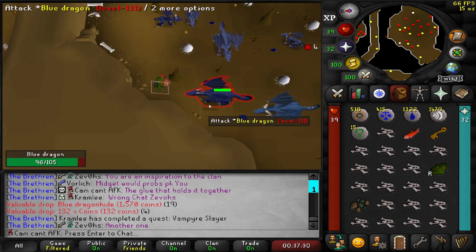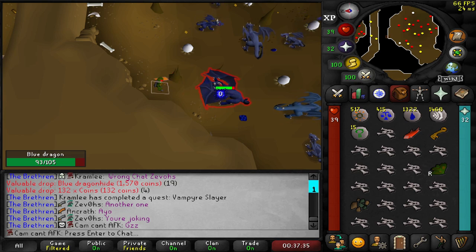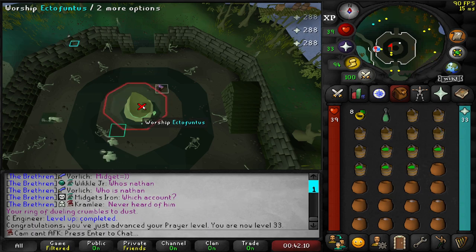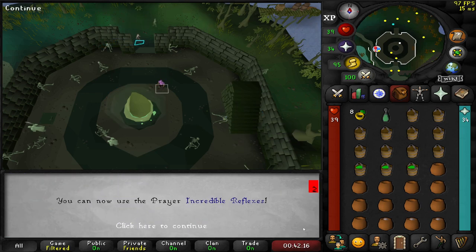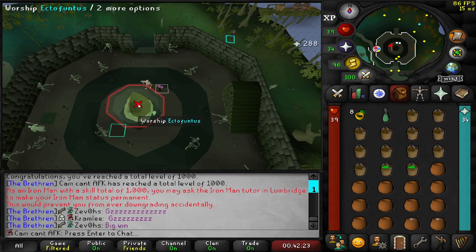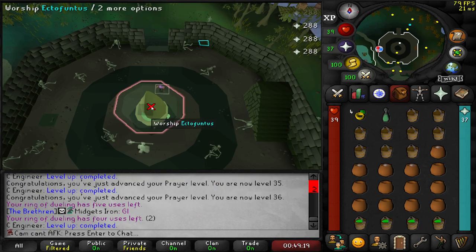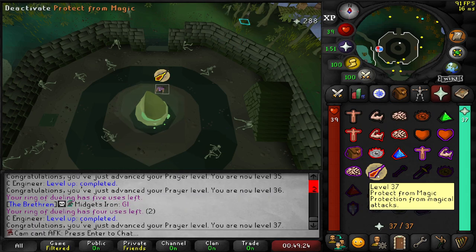For a lot of the quests for Barrow's Gloves I'm going to need protection prayers, so I'm sat here maging blue dragons because I need magic levels as well. And with that level, that takes us to 1,000 total level, so we can make our status permanent. Here's to the next 1,000. That's 37 prayer, which gives us our first protection prayer - Protect from Magic. And 38 thieving, so now I can pickpocket master farmers.